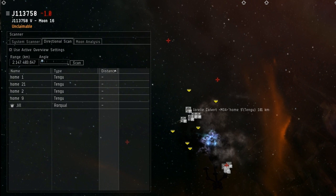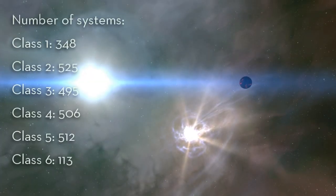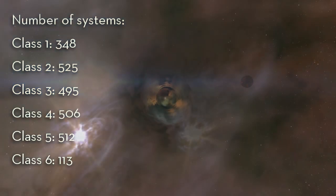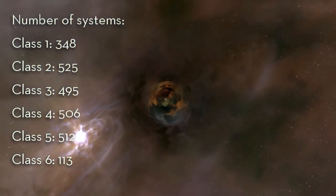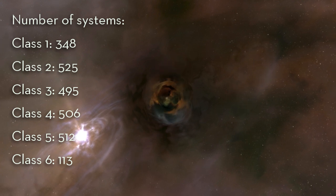Each of these systems is one of six class types, commonly denoted as C1 through C6, and possesses a static wormhole. The class ranking signifies difficulty, available resources, strength of possible system effects, and limits on wormhole transit.